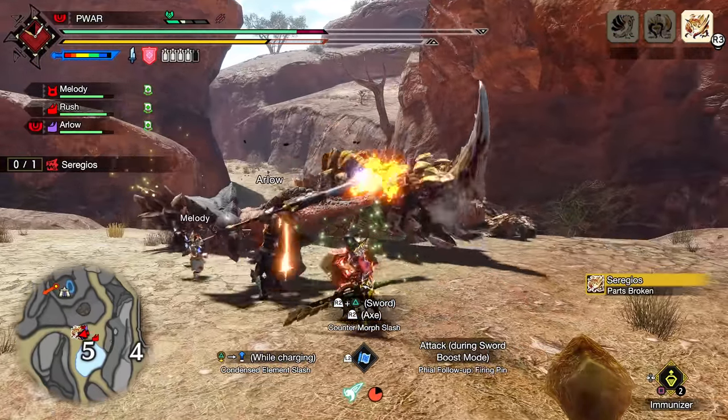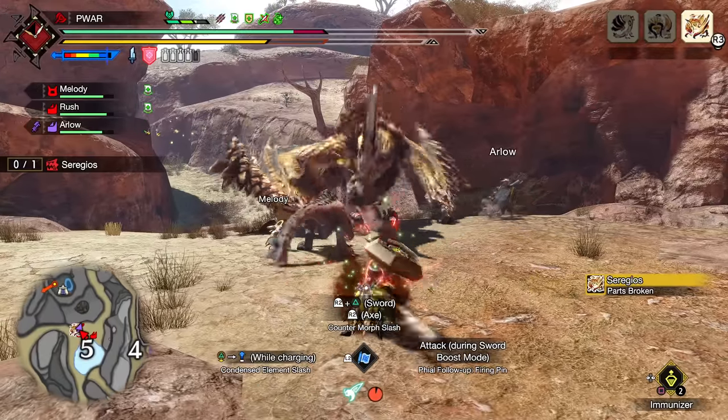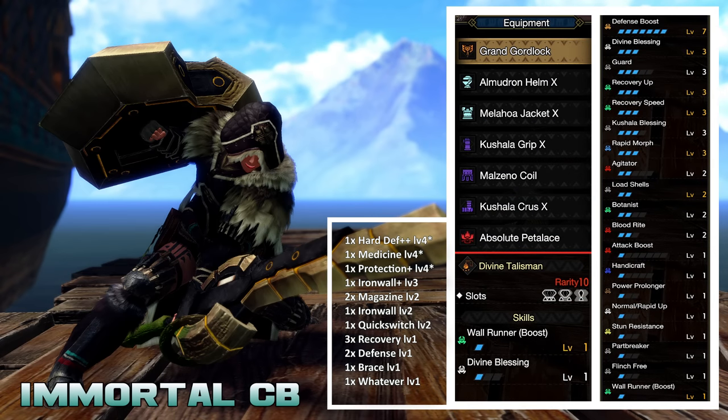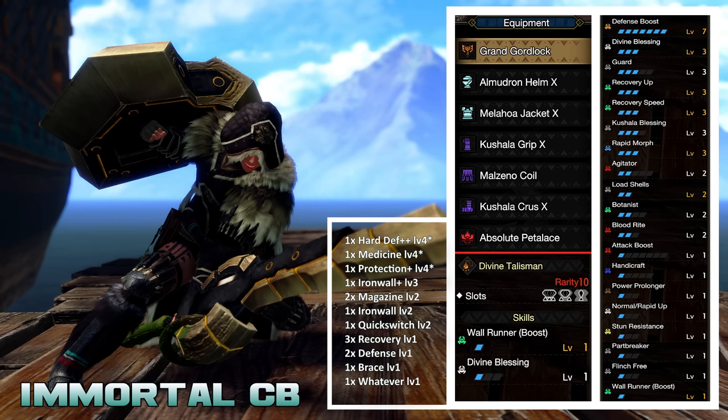This is mainly for CPP into SAED style, not pizza cutter style. Starting with budget immortal first, this one uses Garangolm's charge blade, which has high raw and long blue, and sharpness doesn't really affect phial damage too much, so you don't really have to worry about white or purple. This is gonna be the only impact phial build — the damage versions will all be elemental.